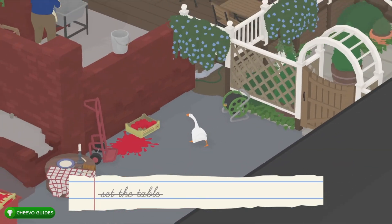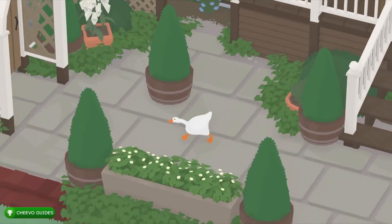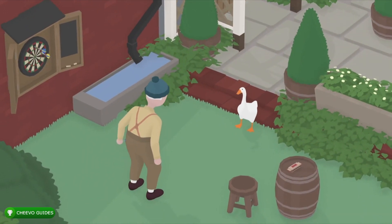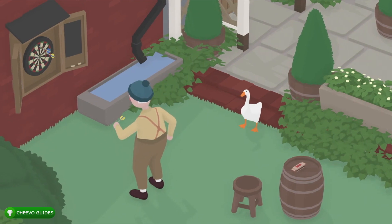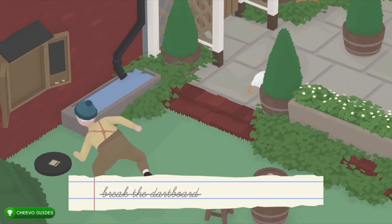Next we're heading over to this area where there's an old man — we're going to have two tasks associated with him. First, when he's throwing the dart we need to make a noise. He does about three pumps and then throws on the third, so during that third pump just press X to make noise. That's going to distract him and he's going to break the dartboard.